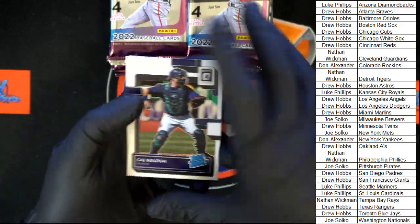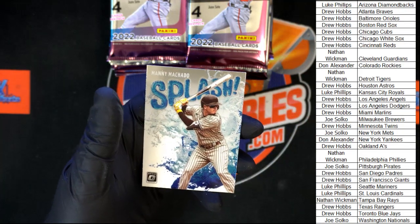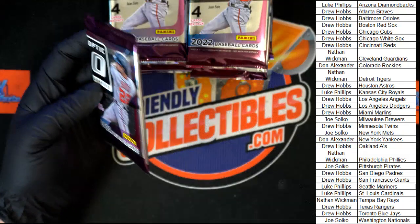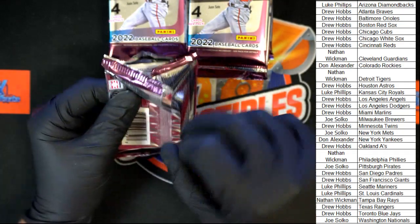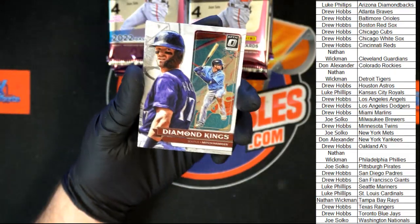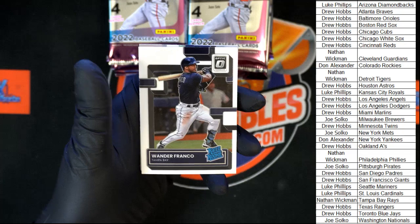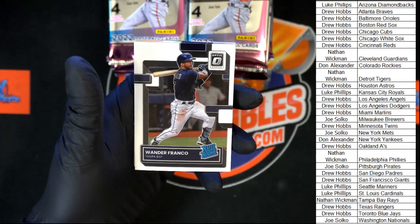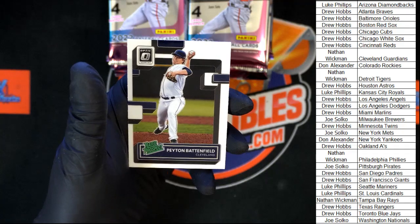Cal Raleigh Rated Rookie to start it off, Alonzo behind that, Goldschmidt, Machado Splash. Then Hanniger Diamond Kings, Wander Franco Rated Rookie — very nice right there — going to Nate W with the Rays. Matt Brash behind that, and Battenfield for Cleveland.